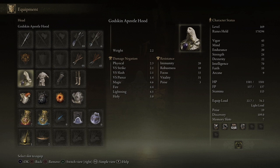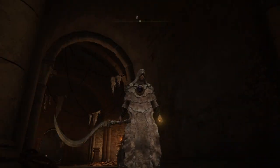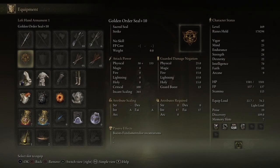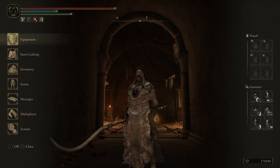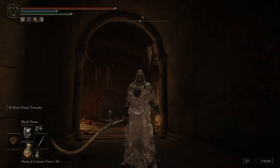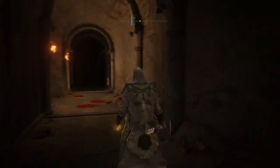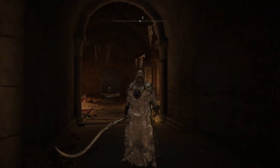First I want to talk about the armor that we have for the build. It is the Godskin Apostle set, as you can clearly see. This is more so for fashion than anything else — kind of like the Pyromancy build. The armor set doesn't really have any bonuses to the Black Flame incantations or the Ash of War on the Godskin Peeler. So again, this really is more for fashion, and besides, it is also one of the cooler looking armor sets in the game.